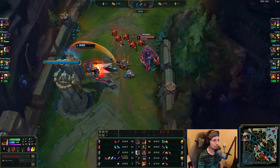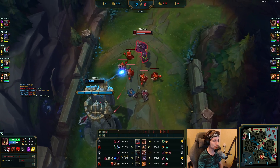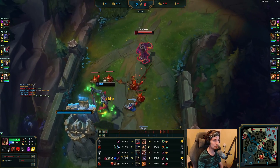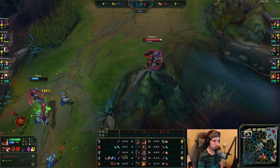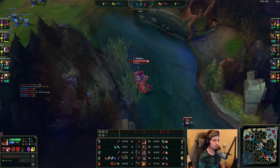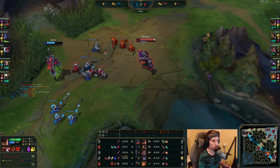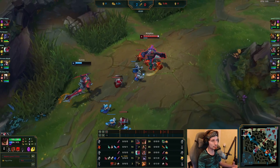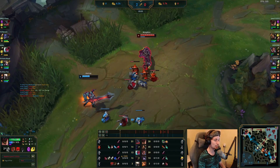Look at the way he's abusing the damage of Malphite, constantly pushing that Aatrox — he can't even breathe properly in this lane right now. He can barely do anything at all, and this is what makes Malphite so great. While he does have this playstyle, you really want to track the enemy jungler well, because Malphite doesn't really have an escaping ability that could help him when he gets ganked. Keep that in mind.